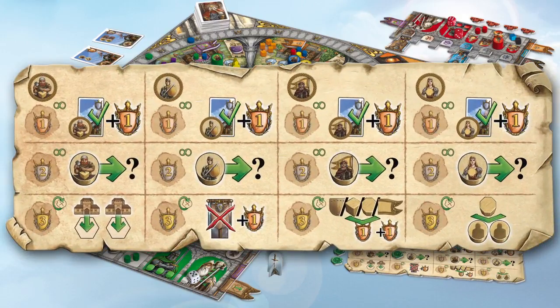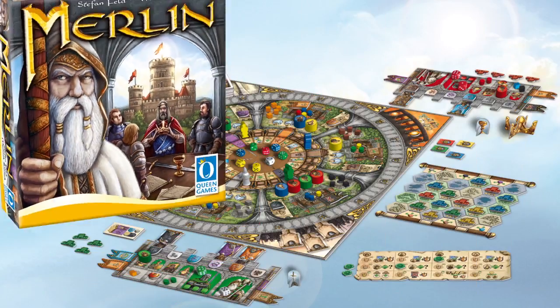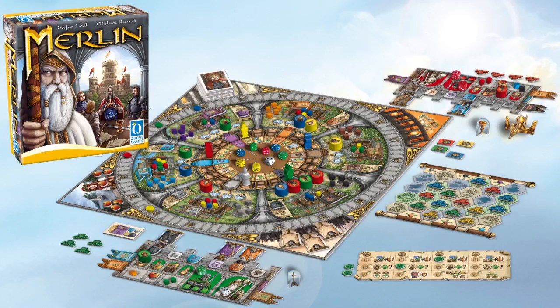Merlin also comes with Expansion Module 1, which adds a choice of cashing in a mission card for a permanent special ability instead of the victory points. Try to become King Arthur's successor in Merlin by Queen Games.